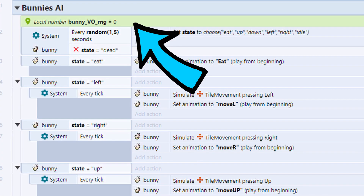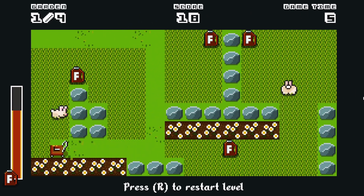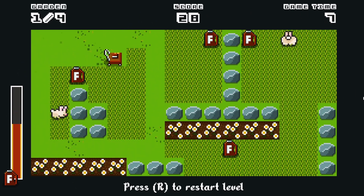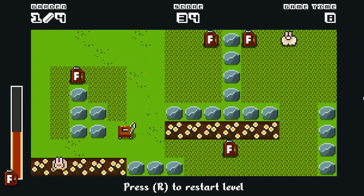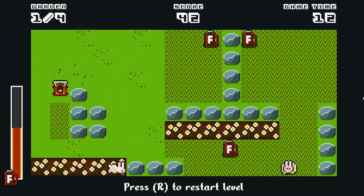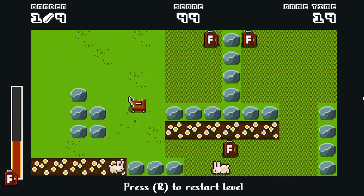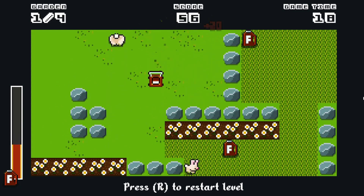I then set a random number generator as a local variable inside the bunnies event sheet to choose a random number every 3 seconds. Depending on the number chosen, the bunny's state would either be set to run left, right, up, down, eat or idle. If the state was chosen as run, I added a sub event to see if the path ahead was clear. If it was, then perform the action; if it wasn't, then just reset the random number generator and start again.